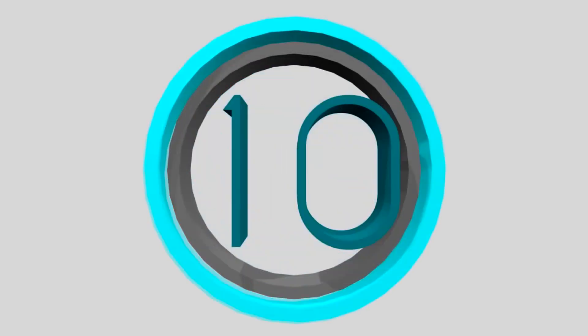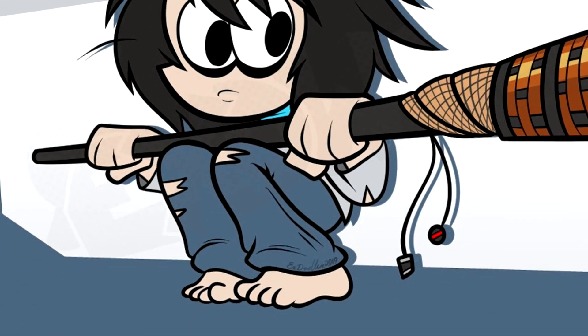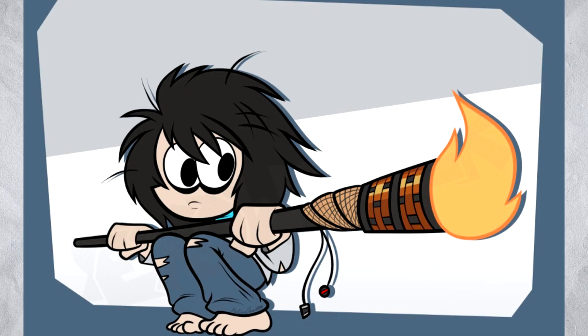Here we are beginning at number 10, and at number 10 we have a sort of crouching Gripp. But what really catches your eye in this picture is — no, it's not his feet — it's the huge torch he's holding. I don't know if this is a Survivor-related picture because I've never watched Survivor, but it looks very nice indeed.